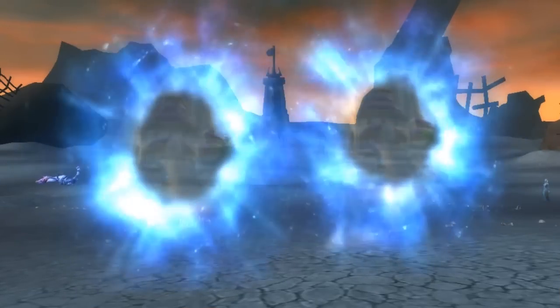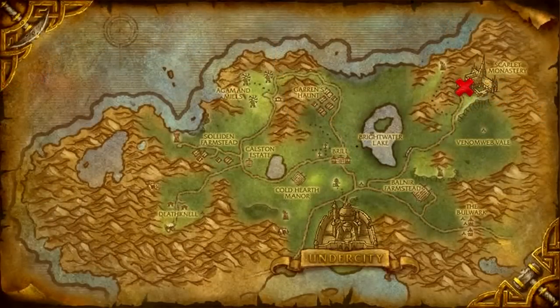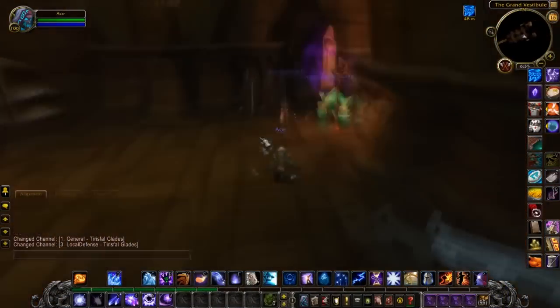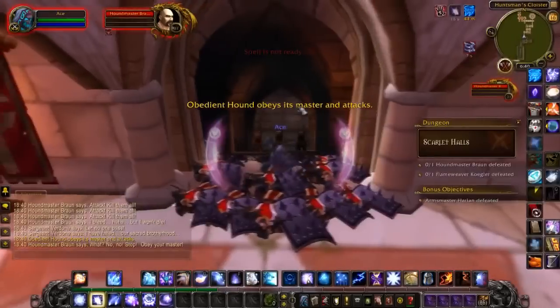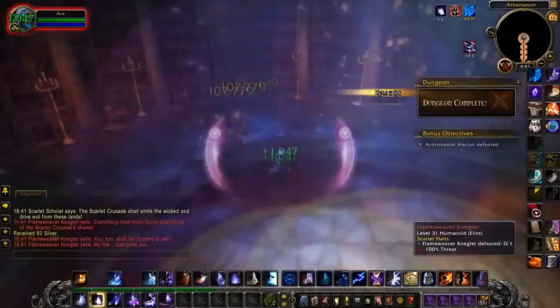We have to start with a teleport spell which can be found in Scarlet Halls. These are located in Tirisfal Glades in the Scarlet Monastery, where you take the right instance portal. Run through the instance, and once you kill the end boss you can pick up the Ancient Tome of Teleport: Dalaran, which is in a bookshelf next to the entrance of the room.